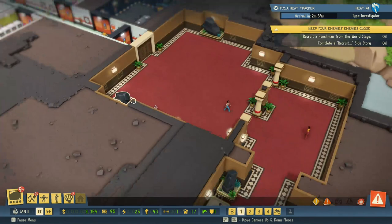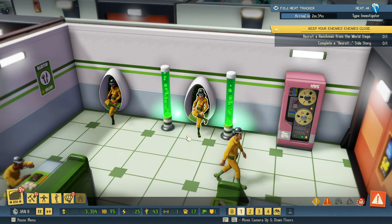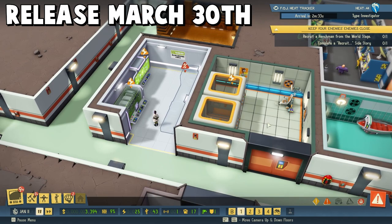Don't worry, this is just our cover down here. We'll make up a beautiful casino, but back here is where the operation happens. Look at those lava lamps. I love them.